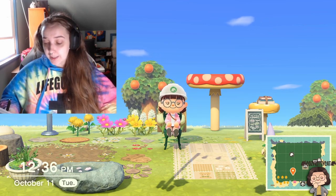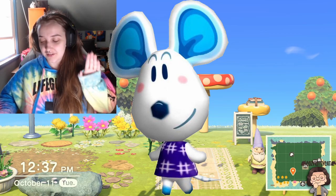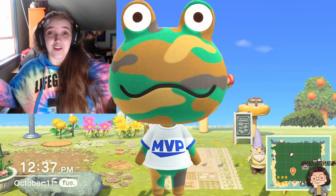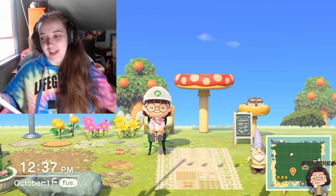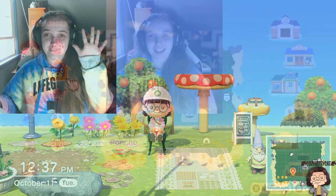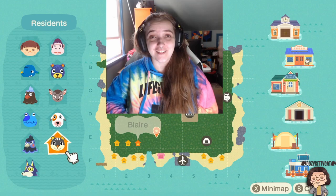I am going to pick Dora, the normal mouse, and Camofrog, the lazy frog. And that, my friends, will be our final Dreamy Island lineup. Once again, that is Rudy, Marshall, Camofrog, Fang, Sherry, Bones, Dora, Lily, Blair, and Deirdre. And out of that list, we already have three of our babies home - we have Deirdre, Bones, and Blair here on the island already.